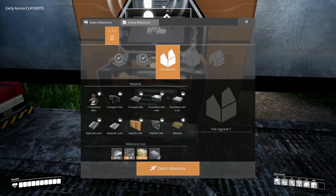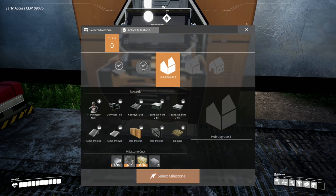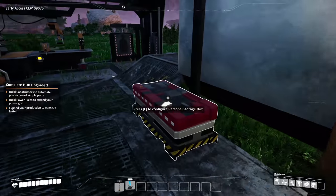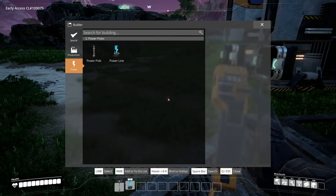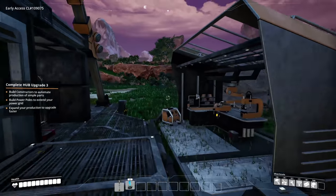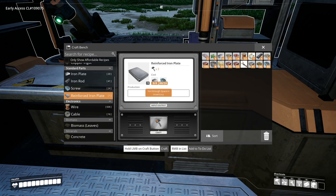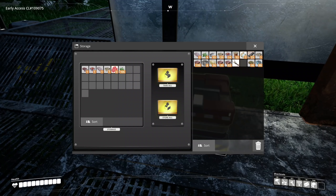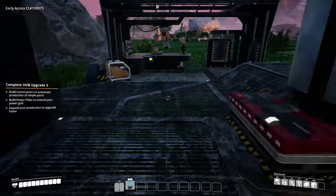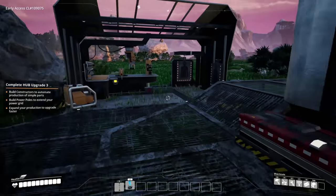What do we need for the next upgrade? Copper, reinforced iron plates — ooh, getting fancy now! We need a constructor too, and we have to make one by hand first. We need screws and reinforced plates. Need to make a bunch of screws, get rid of some inventory. Wood turns into biomass as well if I'm not mistaken. We need more iron plates — wait, why did I throw those in there?